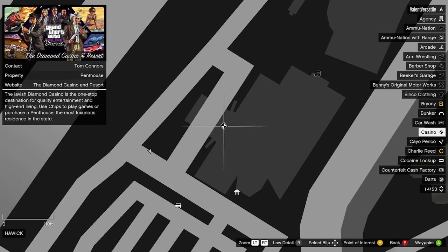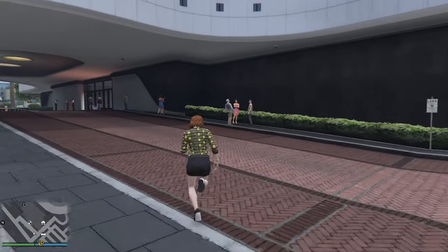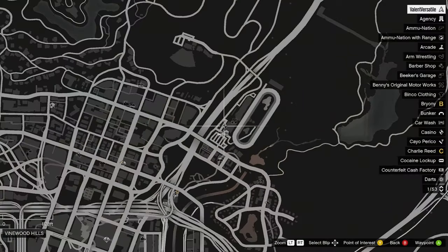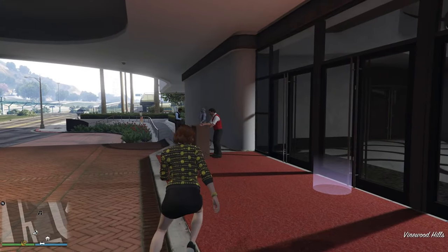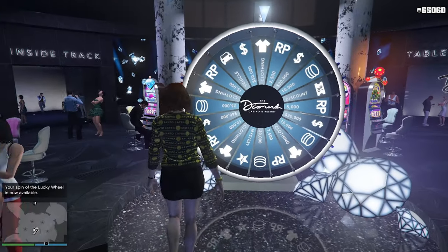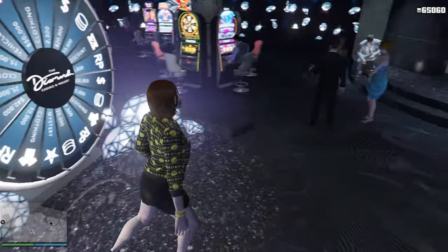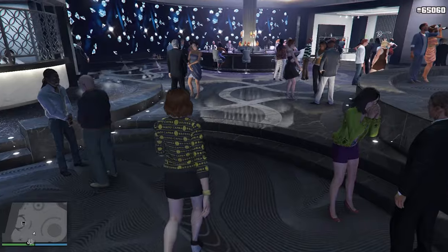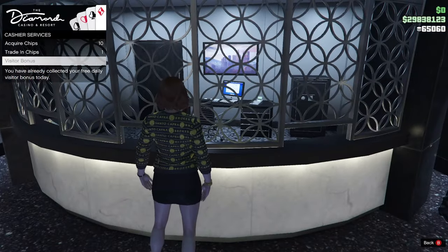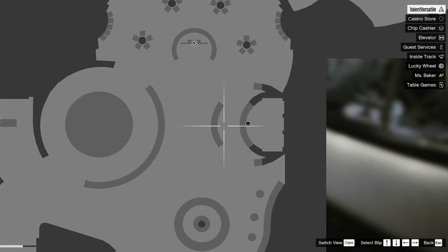Next up in daily activities, head to the Diamond Casino and Resort — it's at the top right of Los Santos with the diamond icon. Enter the casino and spin the lucky wheel. This isn't the most consistent way of earning RP, but according to the lucky wheel rules you have 5 in 20 — basically a 1-in-4, 25% chance — to get an RP-related reward.